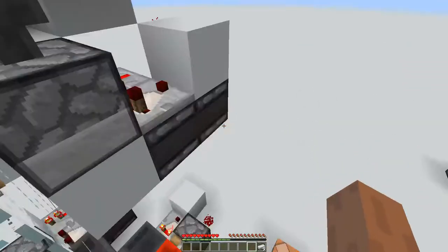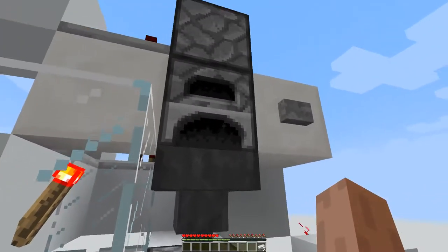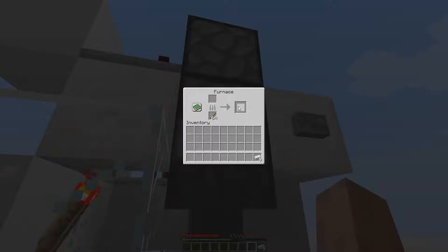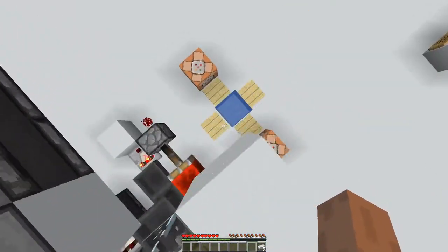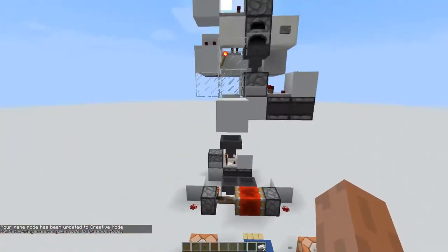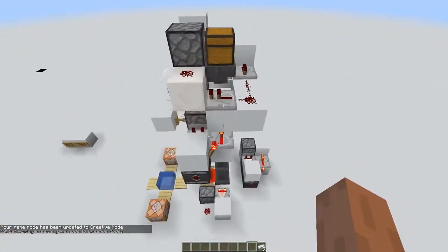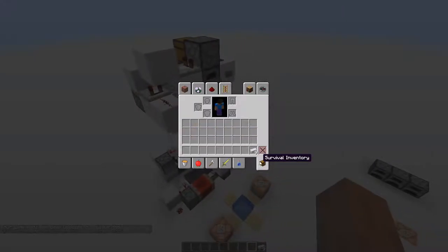So the idea here is that the XP will be stored in the last item that you haven't picked up yet. Once you pick it up, you will have the cumulative XP of all the items this furnace has smelted since the last time you picked it up. That sounds complicated, but it's actually not. As you can see, this device is fairly compact, but there's actually more to it and I'll explain in a moment.